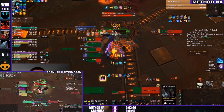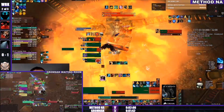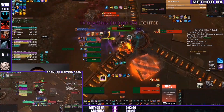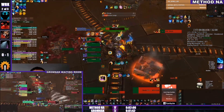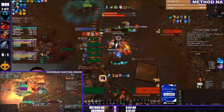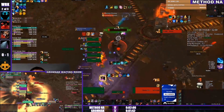Chat is spamming 'EU KEK W.' This is whenever an EU group makes a mistake and chat takes the piss out of it — the numbers just get swapped from EU to NA depending on who made the mistake.